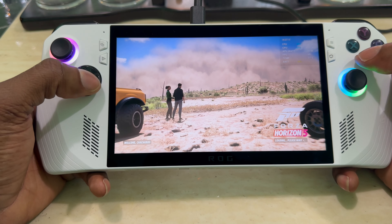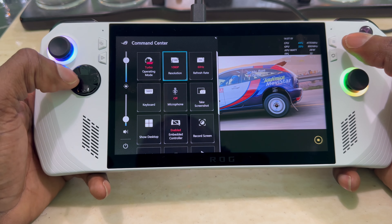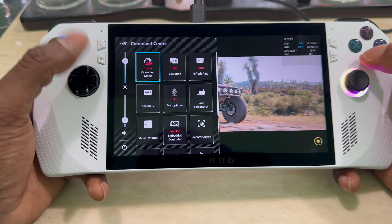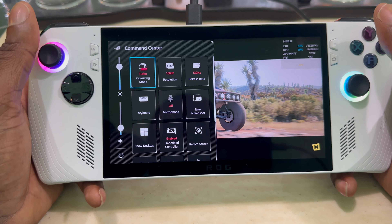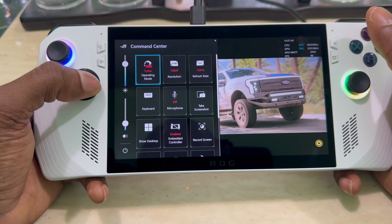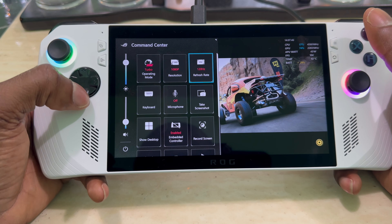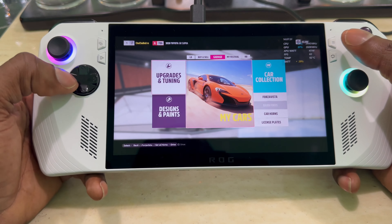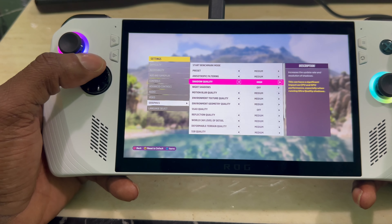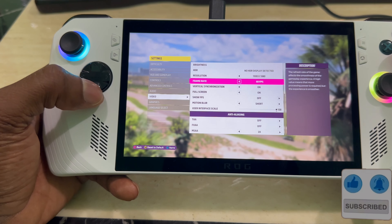Forza runs great once it's open. Right now I'm plugged in, so I've got it set to top performance. I have it at 120 fps — without being plugged in it's still good. If you put it to performance mode at 1080p and 60 fps, this game runs smooth as hell and the graphics are still great. I wish I could go to 4K too, but that's a dream. Graphics are on medium, 1080p, 60 fps.